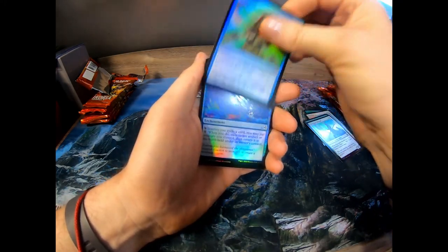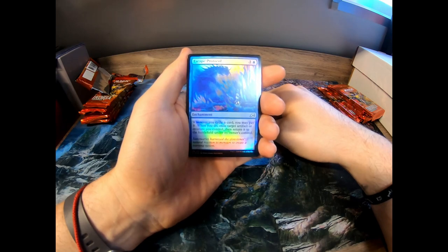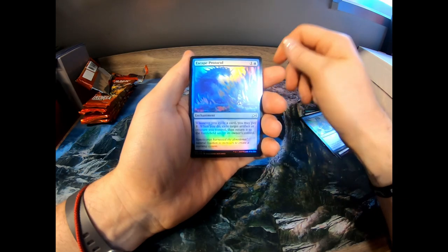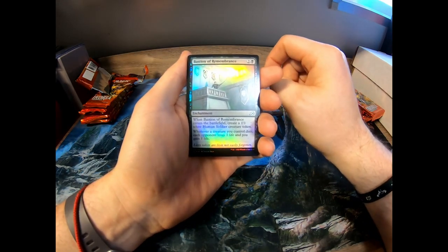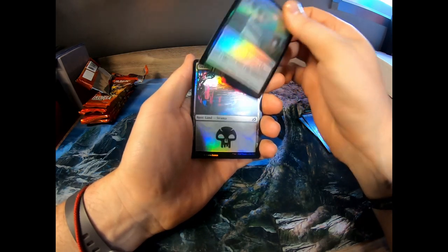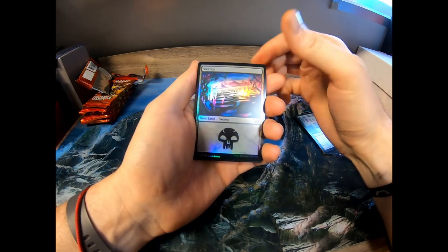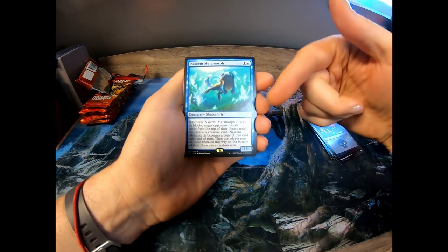Escape Protocol — whenever you cycle a card you may pay one, exile target artifact or creature you control then return it to the battlefield. I'm not a big cycle fan. Bastion of Remembrance — when it enters the battlefield create a 1/1 white human soldier token; whenever a creature you control dies, each opponent loses one life and you gain one life. And a really nice swamp art.